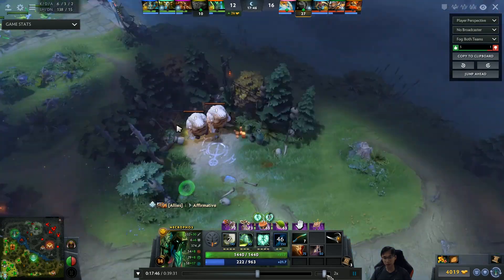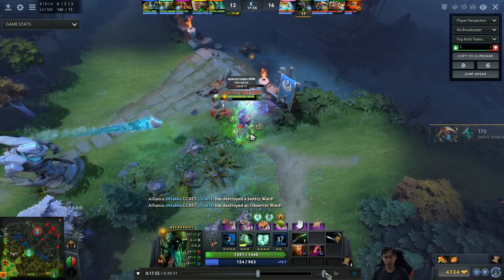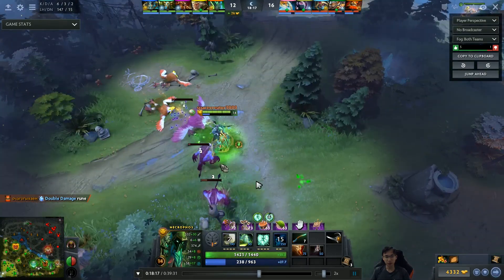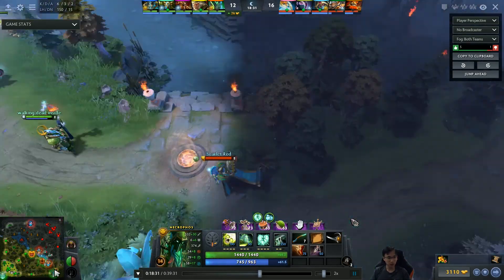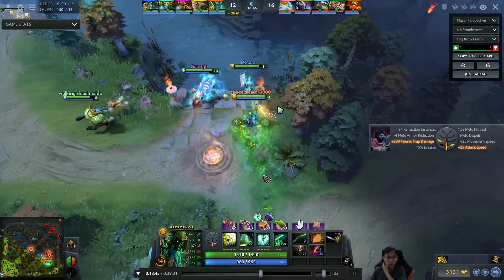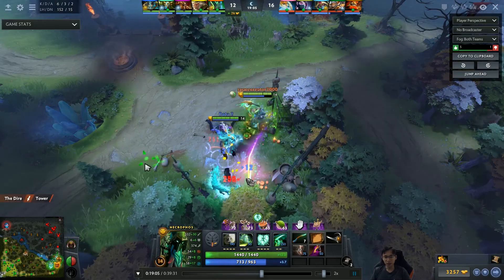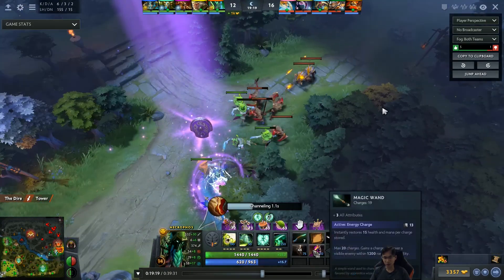He waits to finish his Radiance before committing to more fights. He pushes waves and farms neutrals — always going for double camps, dragging two camps together. Good habit to have. He TPs to base to pick up the Radiance recipe, then TPs back to lane. Boots of Travel is pretty good for this play style. In a more difficult or even game you'd want sustained items for your team like Greaves or Royal of Ethos instead of this split-pushing focused build.